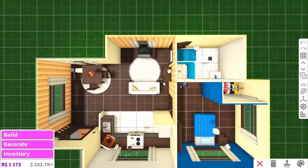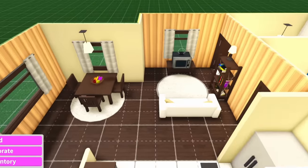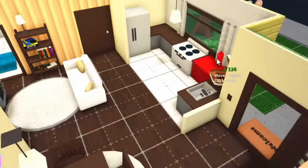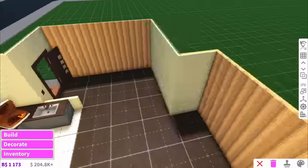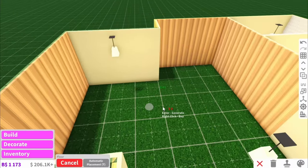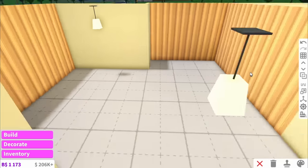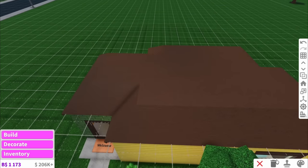Those of you who have watched my renovations before know I will keep the same layout of the rooms. But I am definitely gonna be getting rid of all of these windows and also pretty much all of this furniture too. I want a blank canvas to work with. And then I'm also just adding a blank floor. I love the starter house, but I think it's just a little bit too small, so I'm gonna add like another half a story on.